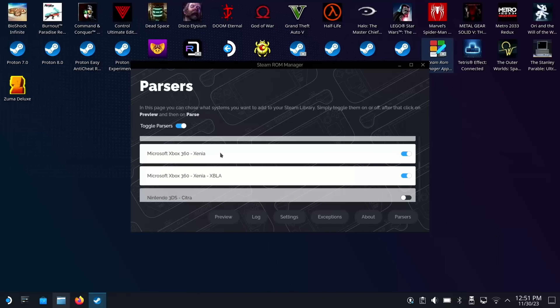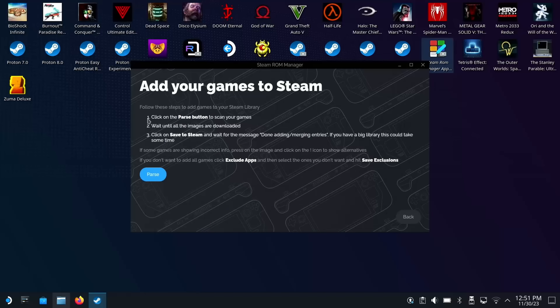I only have Xbox 360 Xenia and Xbox 360 Xenia XBLA — which is Xbox Live Marketplace — enabled. So we can go to Preview and it's going to search through our games that we have installed, download all the images, and then once it's done we can save to Steam and have those games saved.